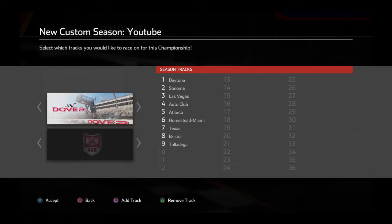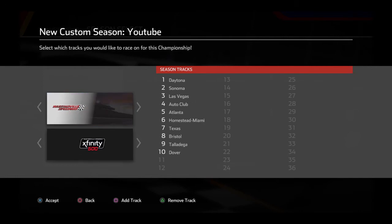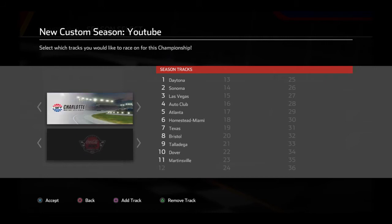Talladega's now race nine instead of race ten. Race ten we go to Dover for the Drydeen 400. Then we go to Martinsville for the Martinsville night race. Then we go to Kansas for the Digital Ally 400 — that's now a night race.